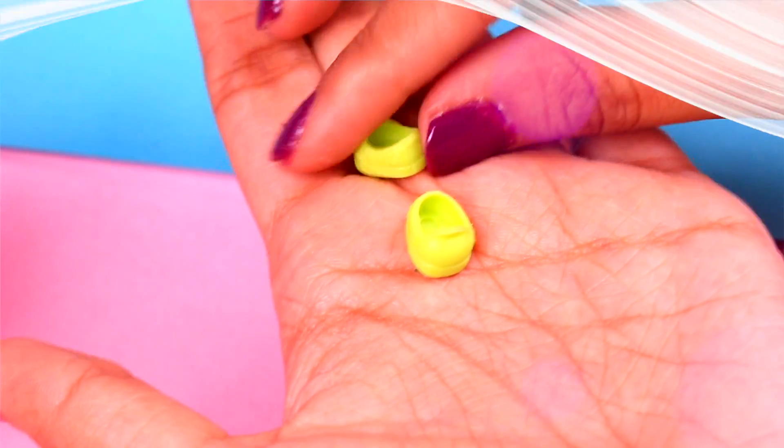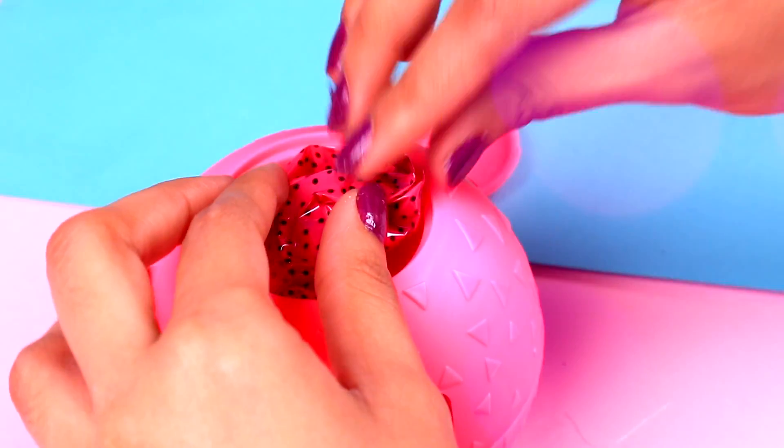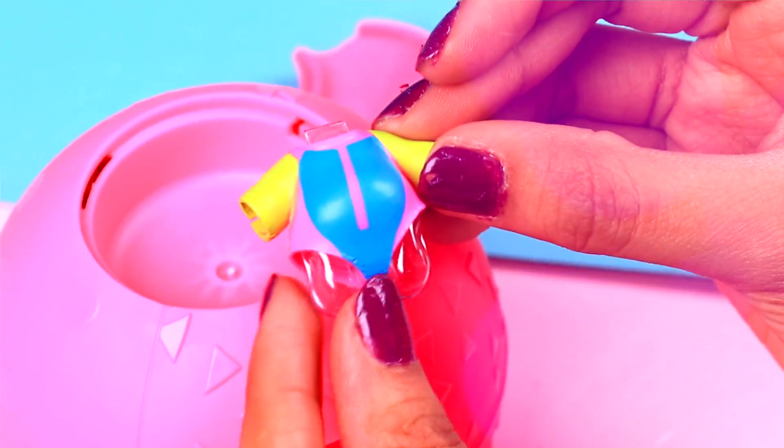They are super cute! Now here is the final layer. Let's take it off so we can take out our last blind bag. Let's see what we are going to get — it's the outfit! We got an awesome surf suit!